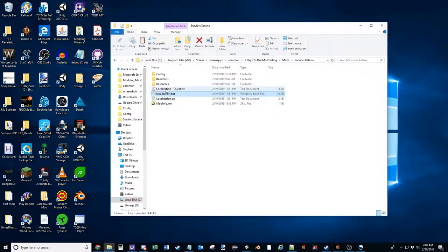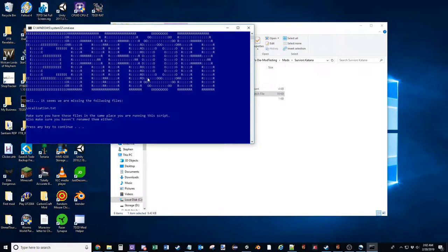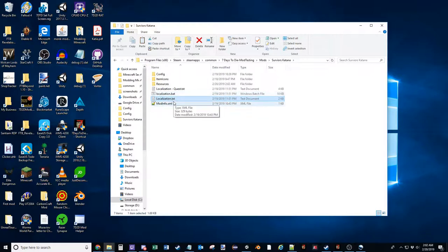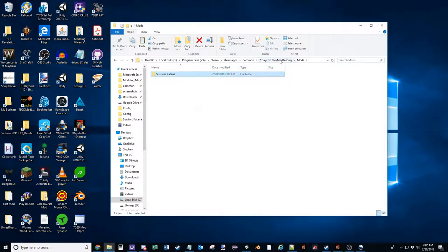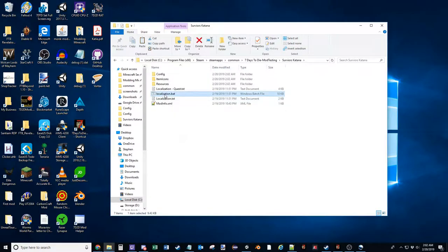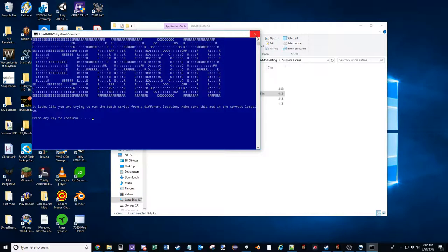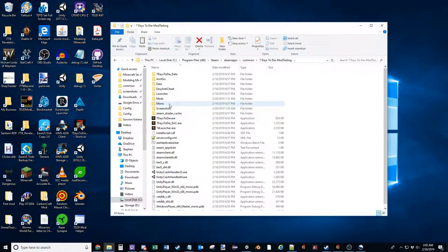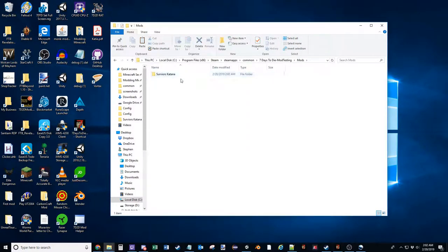The batch script is foolproof to a point. One thing to note is if you try to run it and the files aren't in place — for instance, if the folder is not in the right location — there's an error saying we're missing some files, and it'll let you know what's missing. Some may make the mistake of putting the folder into the game directory directly instead of the mods folder, and if you try to run the batch it'll tell you to move it to the right location.